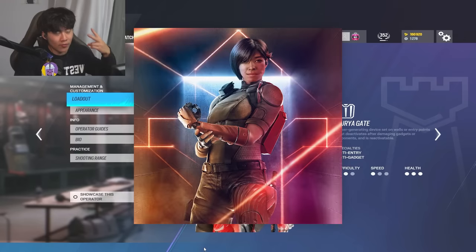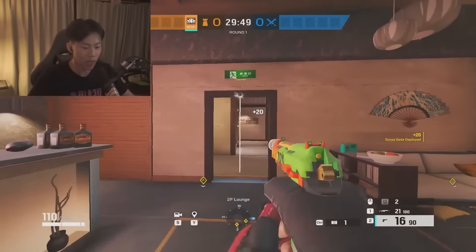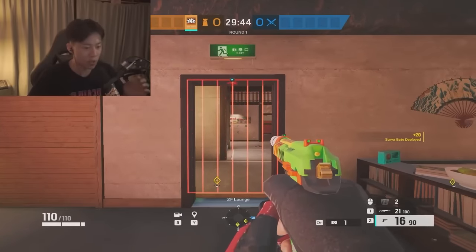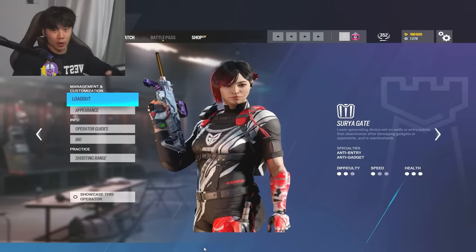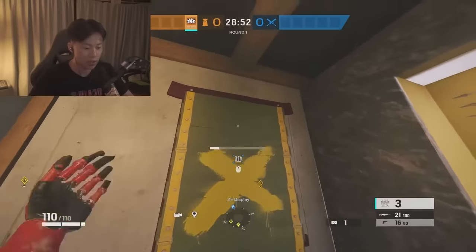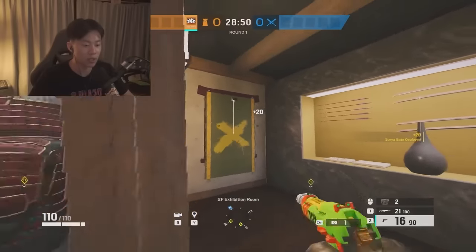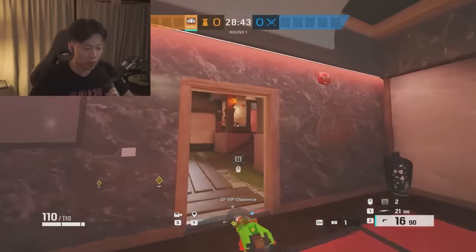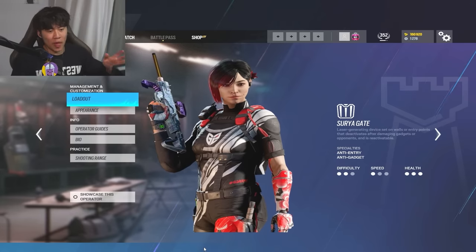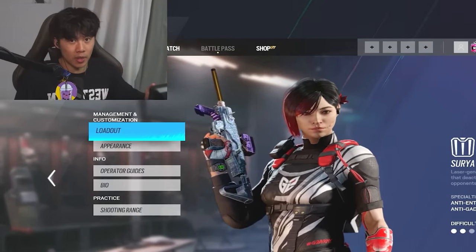Coming at number two, we have Aruni. Aruni is probably the best anchor in the game right now, arguably next to Cade, because her gates - the fact that you can reset her gates - means even more utility. More utility you can collect, the better. I would recommend putting her gates on windows and common doorways people like to come in from, especially on the site. Do not be putting Aruni gates way too far or in a room that barely gets pushed - otherwise the gate is not going to be used that much.